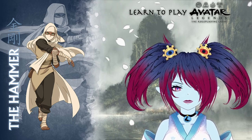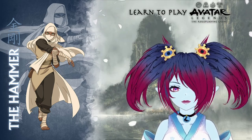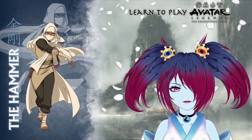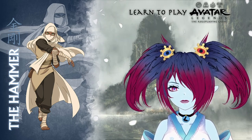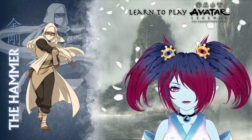We're continuing with the Hammer, a fighter that solves problems by smashing them, even if it isn't the right solution. The Hammer playbook is perfect for those wishing to play a character that grapples with what force can and cannot solve. Their approaches tend to boil down to punch it hard. They don't lack for a heart or desire to do good, but they do so without a versatile toolset.